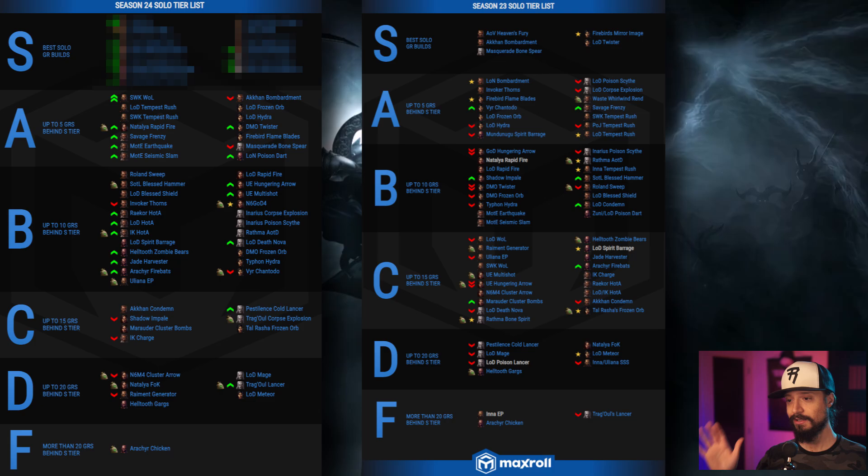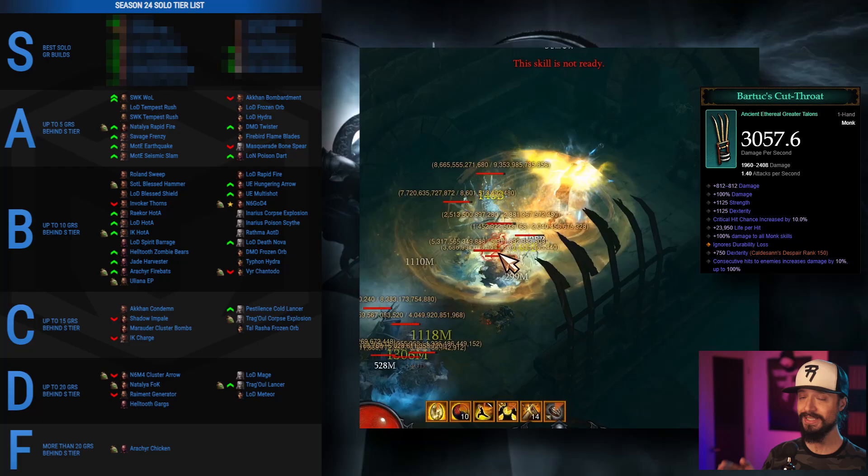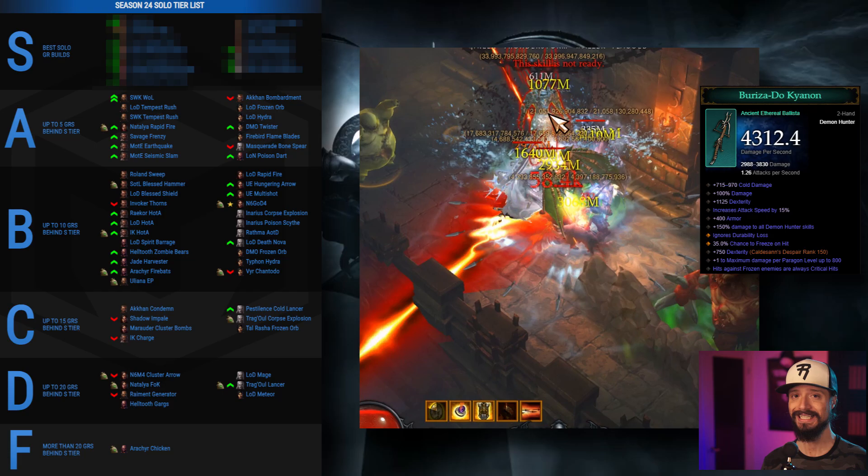A tier builds are only about 5 GRs behind the best builds in the game on average, so they still are worth running. One of the biggest rises on the tier list is the Sunwuko Wave of Light Monk, which jumps two whole tiers due to a combination of adding an Ethereal item — either a Jade Talon or a Shadow Killer — and a buff to the Crudest Boots that adds a big damage multiplier. For our two Tempest Rush Monk builds, the Inna version works in Bartok's, and the Sunwuko version works in the Jade Talon to keep up with power inflation.